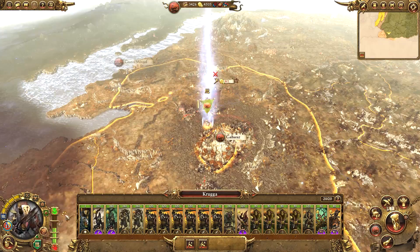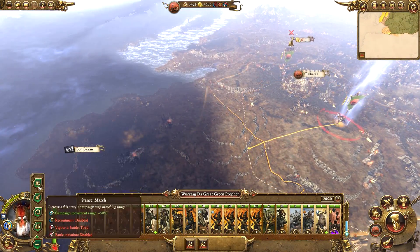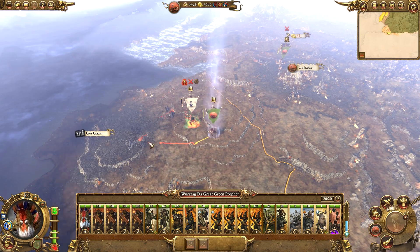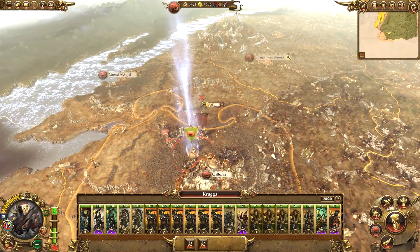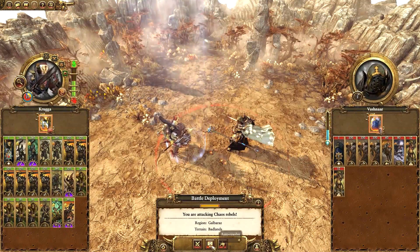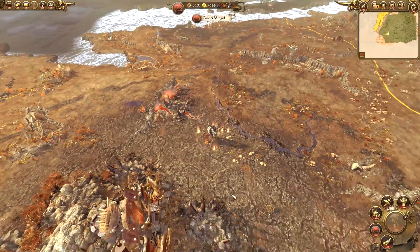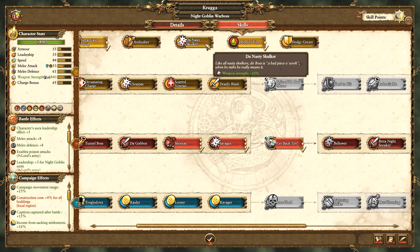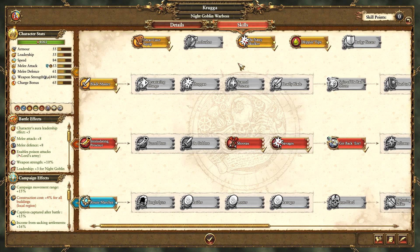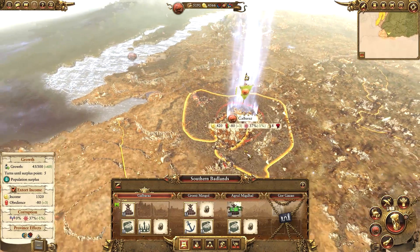Krugger is right next to the Chaos rebellion, and I'm pretty sure the Top Knots are traveling down towards Gore Gazan. So let's destroy the Chaos rebels - easy done, thank you very much Krugger. He has leveled up, so I might give him Dynasty Skulker for the plus 10% weapon strength. And he can go and jump into Galbaraz to sort out the public order there.